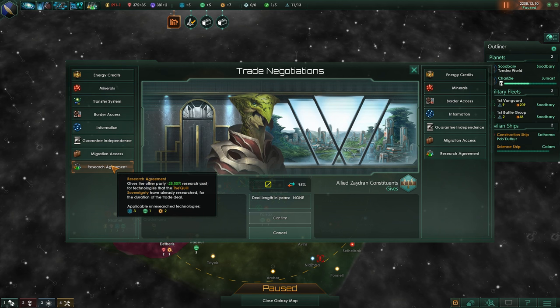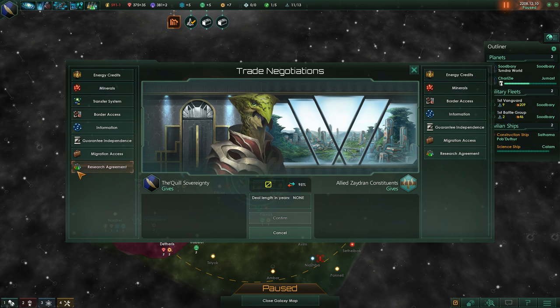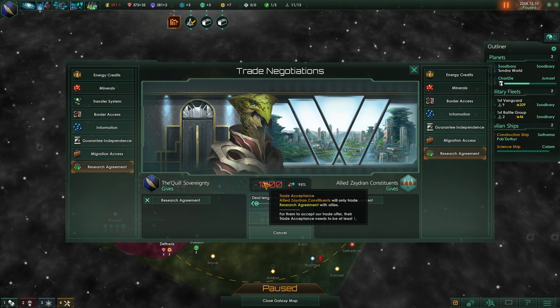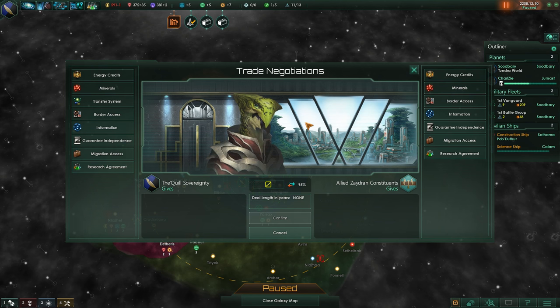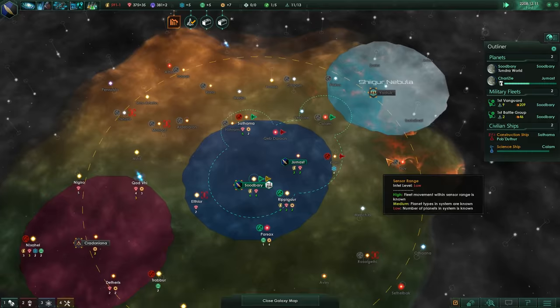We can get a research agreement - this gives you a 25% discount for researching anything that your other person has. They actually have six techs I don't, and I have six techs they don't, so we might be able to get a discount. Oh, they're not willing to do it - they'll only trade with allies, and I think we need a technology to form alliances. So we'll just leave that be - that's fine.